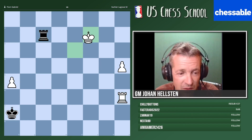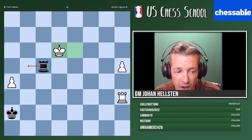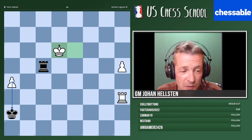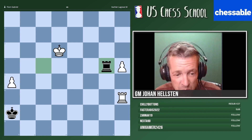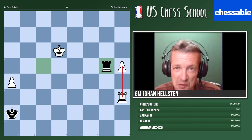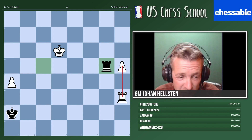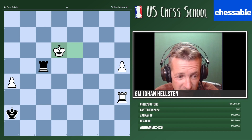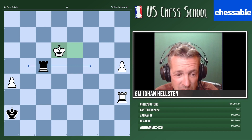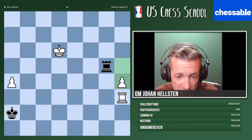He kept the rook on this side. It's low priority to go take the pawn — the king can deal with the pawn. The important thing is to keep white's rook busy defending the pawn. That's the whole point: tying the opponent's pieces to the defense of their pawn. You can put the rook on most squares on this side, but this is one of the good squares you can use.